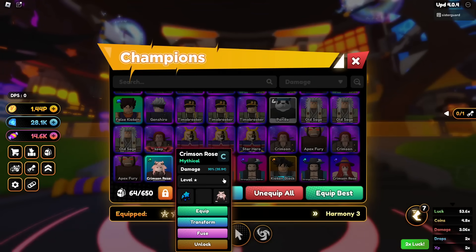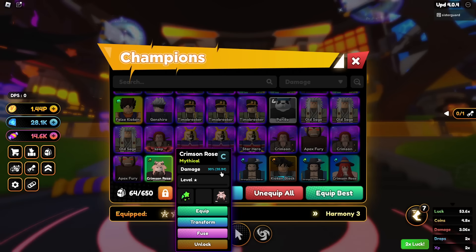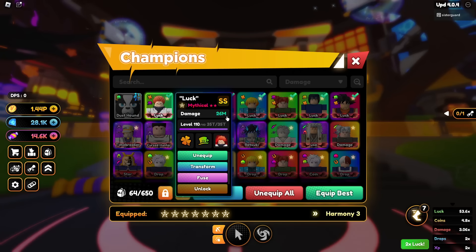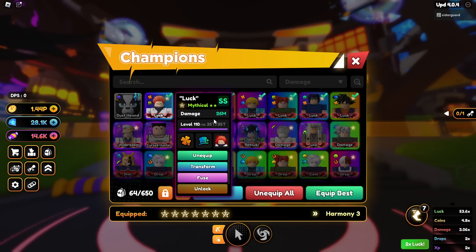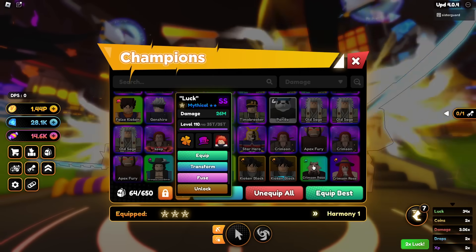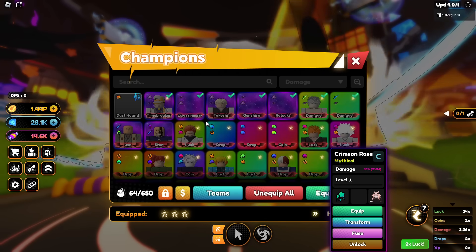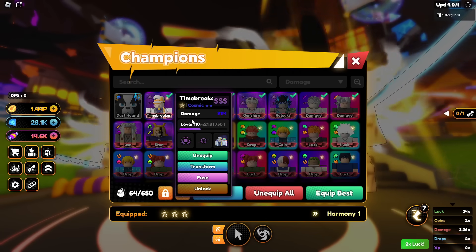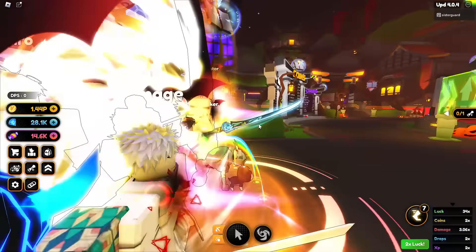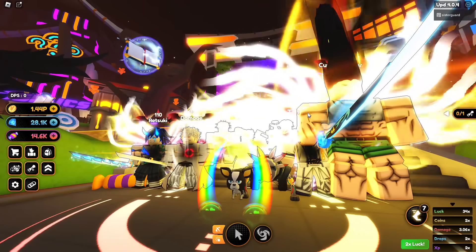The new scaling units are scaling off of your DPS, not your damage. As you can see in the parentheses, if I go over to this luck unit I've equipped, that's not its damage — that's the DPS it's outputting. If I switch over to my damage team, that says 2.6 million. They copy the DPS; they don't copy quirks, they don't copy skins.